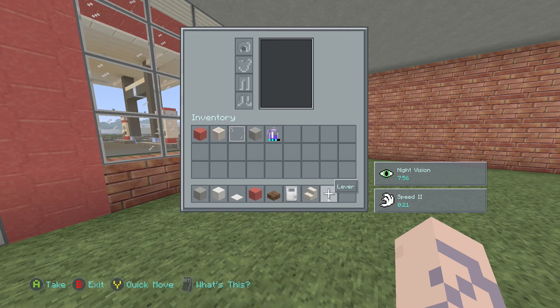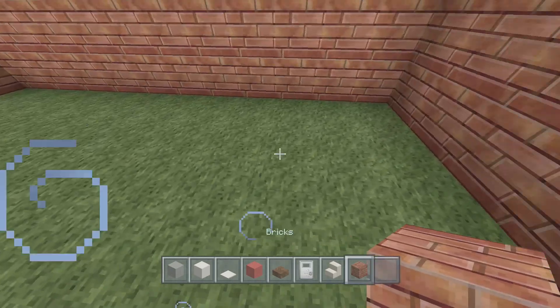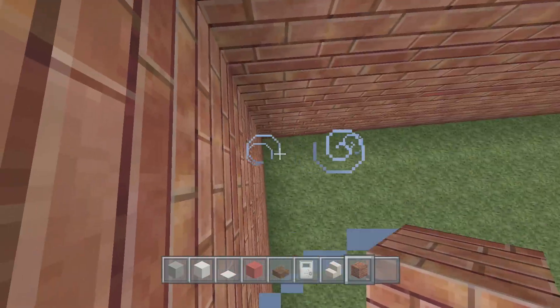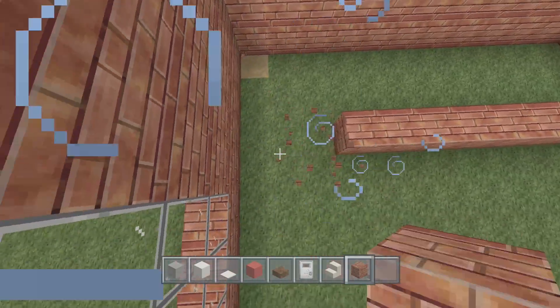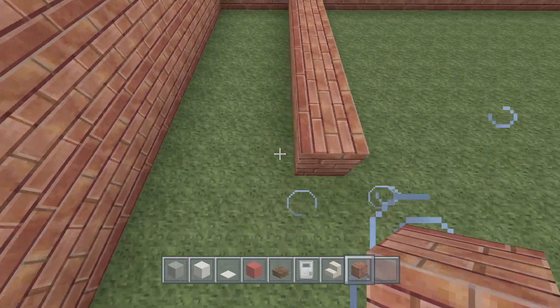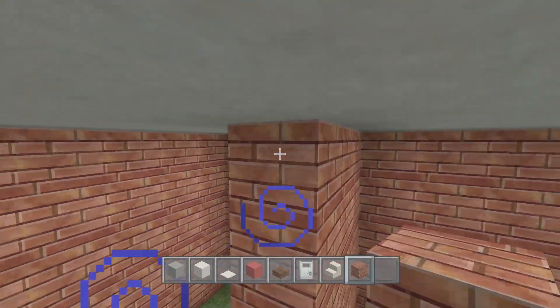For the brick interior: come over to the left side and count out four blocks from the corner, then have a wall come all the way over to the other end until you're four blocks from the other corner. Turn it and connect it with the wall, then stack this all the way up to the ceiling.